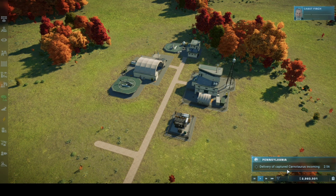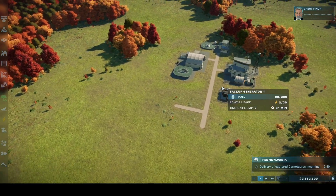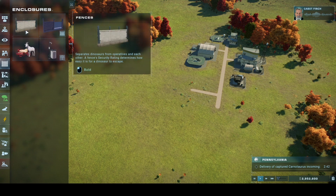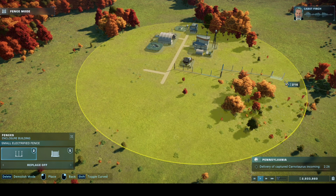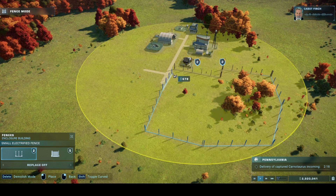Delivery of captured Carnotaurus incoming. Pull a few strings, twist a few arms, and the Department of Fish and Wildlife has a new base of operations. We'll need to hit the ground running if we're going to have this place ready for something it hasn't dealt with in 65 million years. The bare bones are established, but before the ones covered in flesh and blood arrive, we'll need it fully functioning. Owen and Claire are already on site.